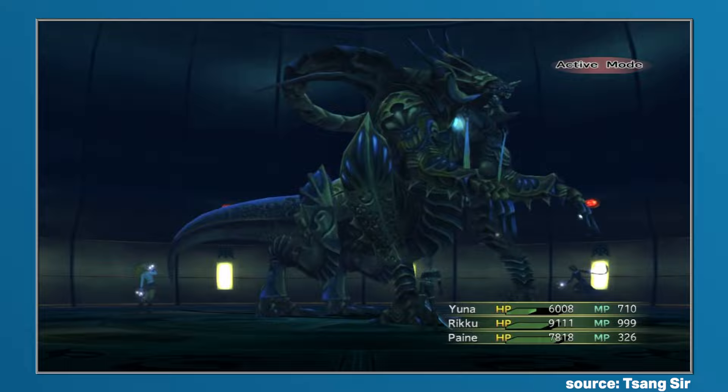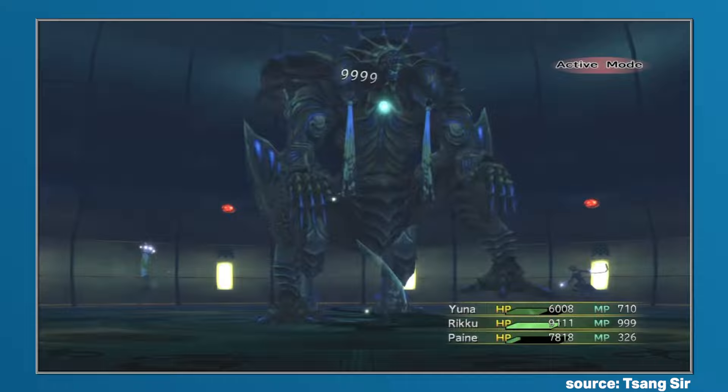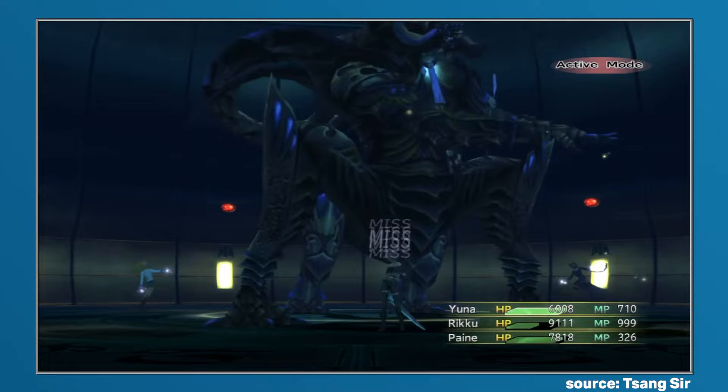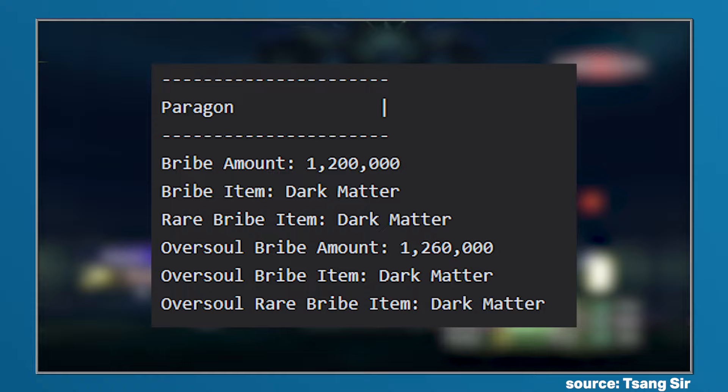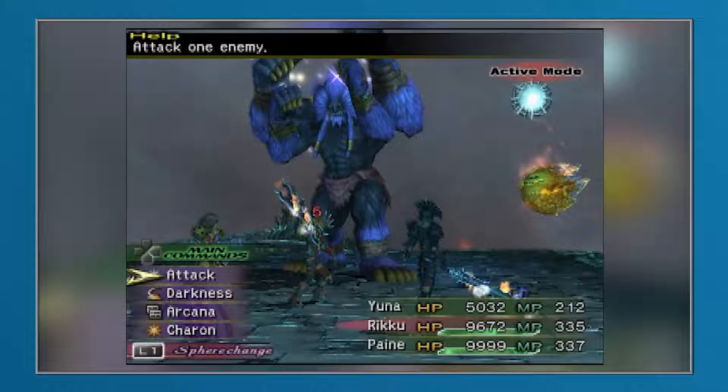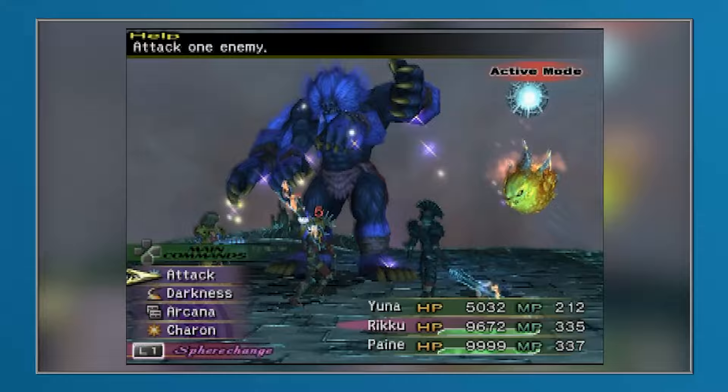The other method of acquisition was a bit more complicated, as although you could gain a single piece as a rare drop after defeating Paragon, the much more efficient method was through using the bribe command associated with the Lady Luck dress sphere. By bribing Paragon at a cost of 1.25 million gil, instead of obtaining just one or two pieces of Dark Matter, you could gain 10 or even 20 pieces. After both fights, the Dark Matter obtained could then be used by an alchemist to mix miracle drinks, and these were amazing, as they could grant the incredibly useful effect of having the entire party become invulnerable.